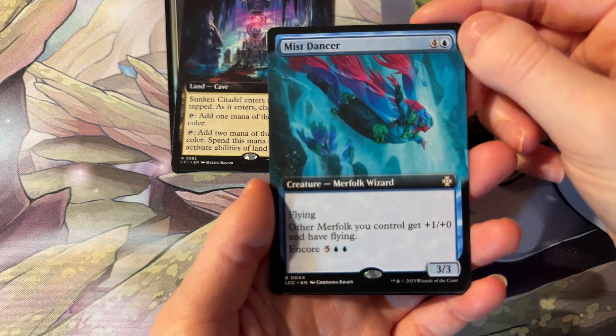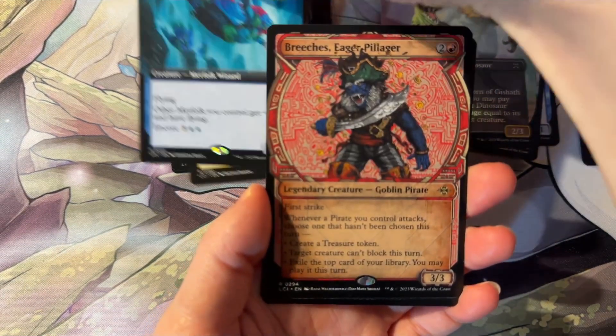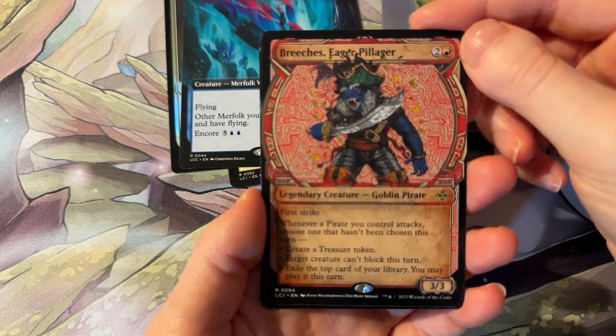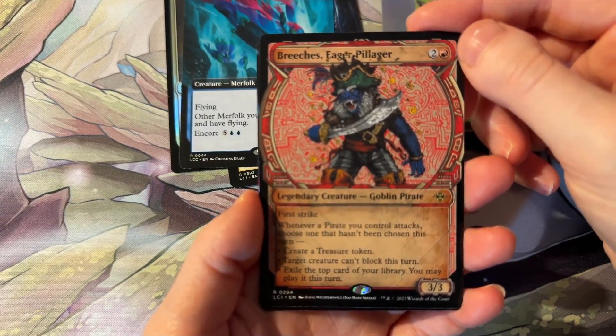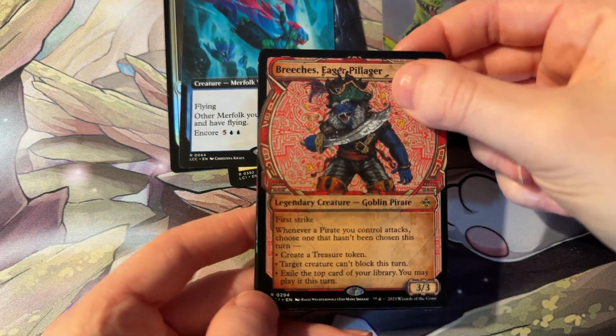We have Mist Dancer — very pretty colors there. We have Breaches the Eager Pillager. He is a goblin pirate. Definitely looks like one.